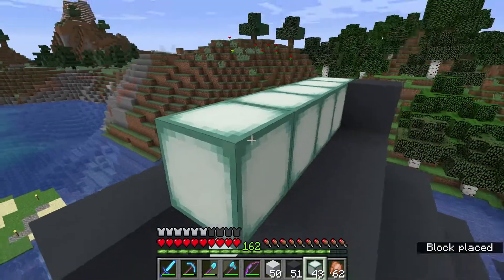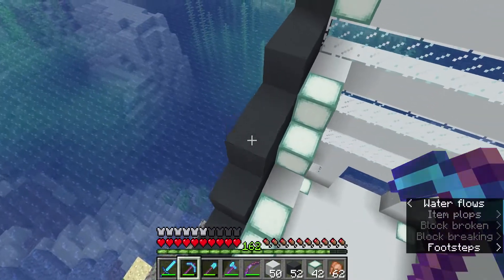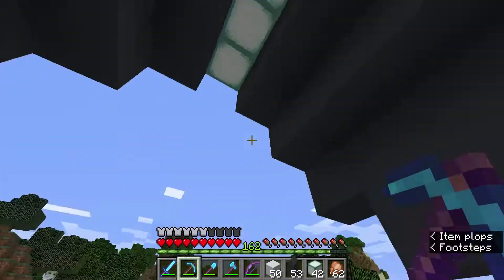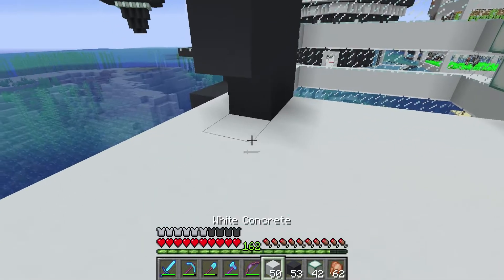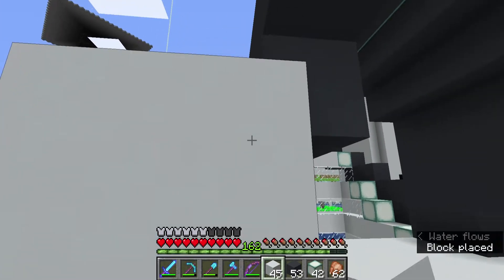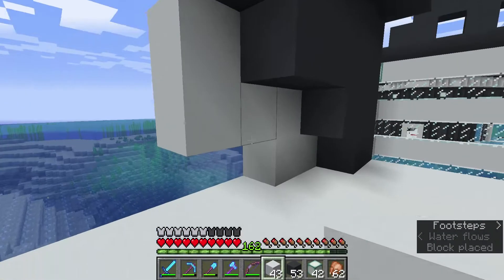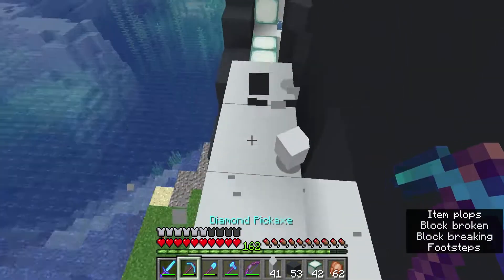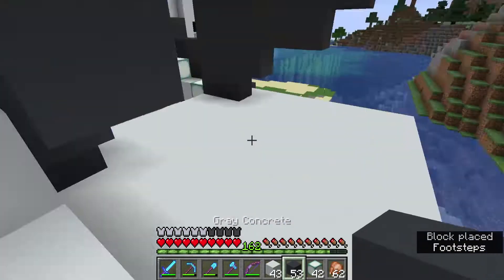Maybe we'll go just a row of sea lanterns here. As a train station as it's coming in — maybe we can do something like this to fill in. Actually, maybe some glass — that might be kind of nicer. There are so many different things that could be done.